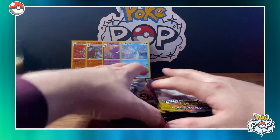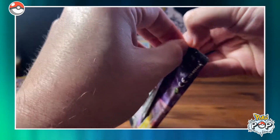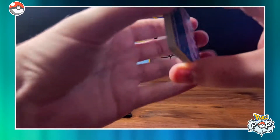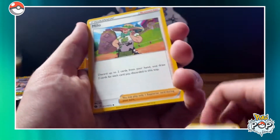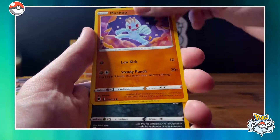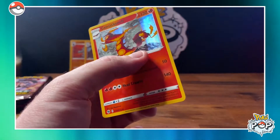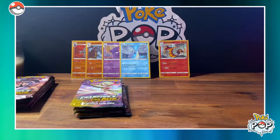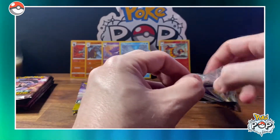Alright guys, moment of truth — we're going to start cracking with the Stow-on-Side box. I really feel lucky that I was even able to find these on the shelf, because I know people are out there trying really hard. Hopefully the Pokemon Company makes wave 2 insane or continues to print after wave 2. First pack: a reverse Malamar and a Ciniscorch. Pretty much on par — getting hollows mostly. I did get a full art hop before, so I can't completely complain, but it's been pretty rough.